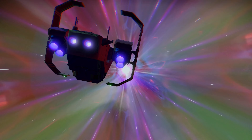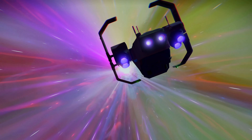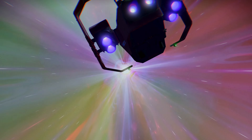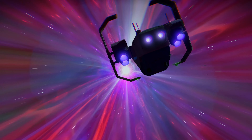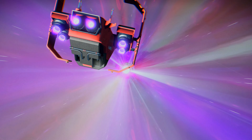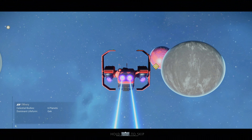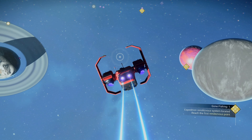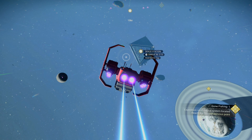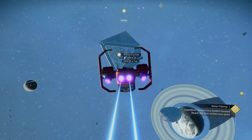So it looks like every time you go to a destination, you've got to look through your expedition goals, and you're going to see: catch this type of fish, catch three of that fish, release four fish, use this kind of bait, so on and so forth. It looks pretty involved in showing you all the different things you can do with fishing. I like that — it's basically a big tutorial on fishing in the game, which is cool.